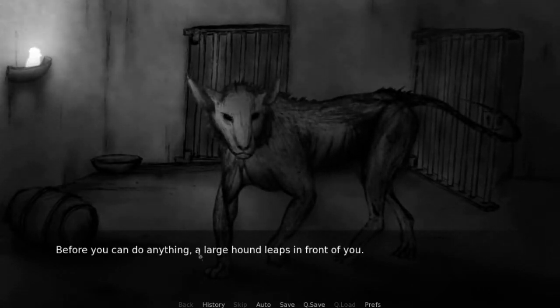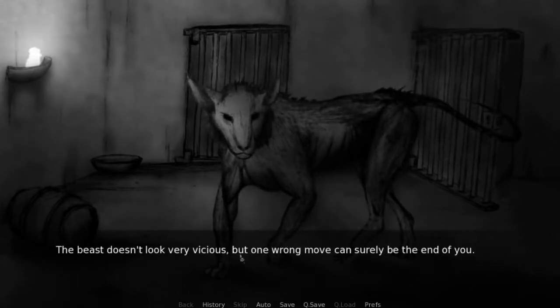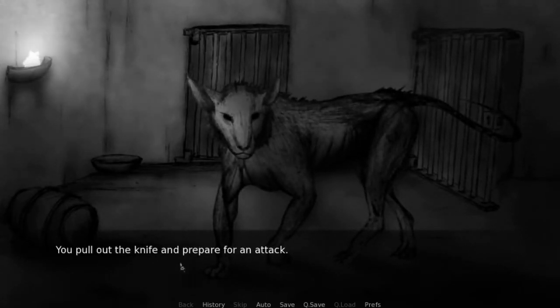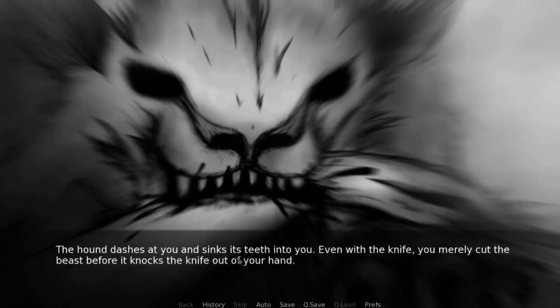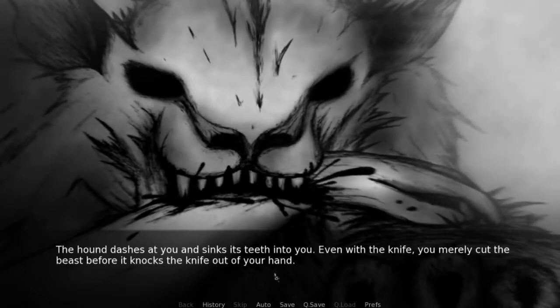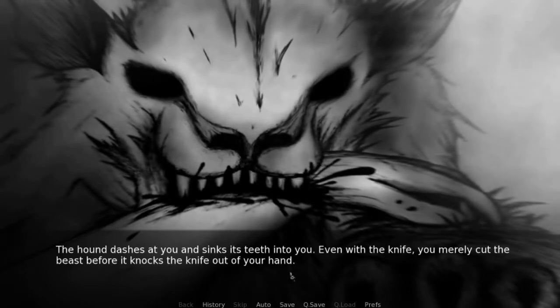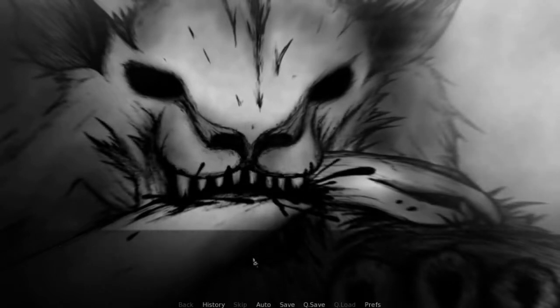Before you can do anything, a large hound leaps in front of you. The beast doesn't look very vicious, but one wrong move can surely be the end of you. You pull out the knife and prepare for an attack. The dog reacts and starts to growl at you. The hound dashes at you and sinks his teeth into you. Even with the knife, you merely cut the beast before it knocks the knife out of your hand. You don't survive long and die a painful death.